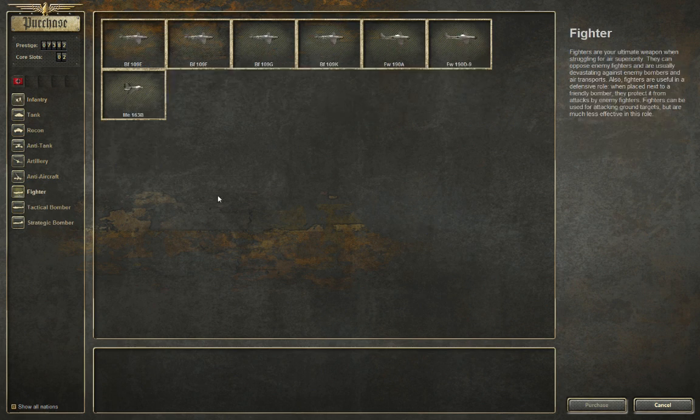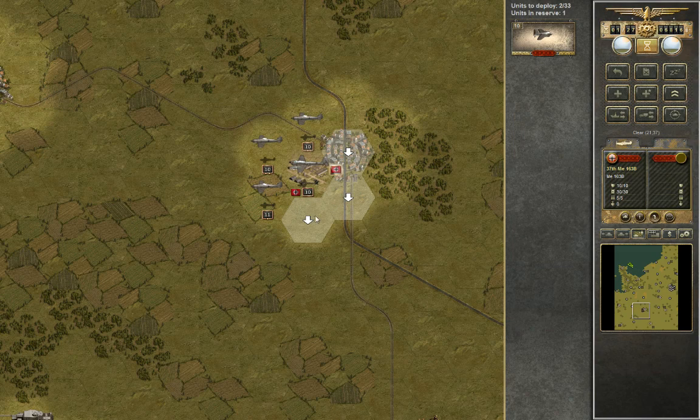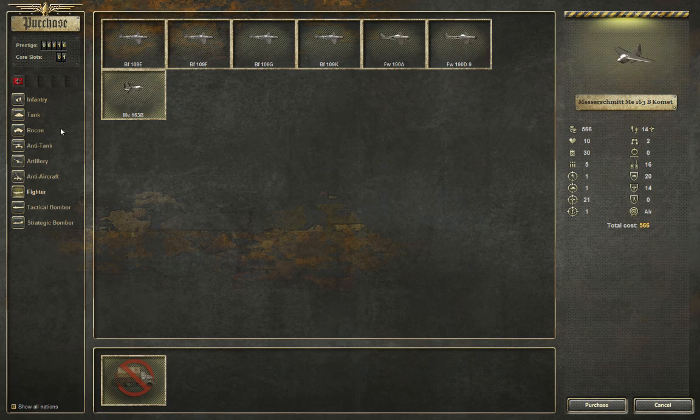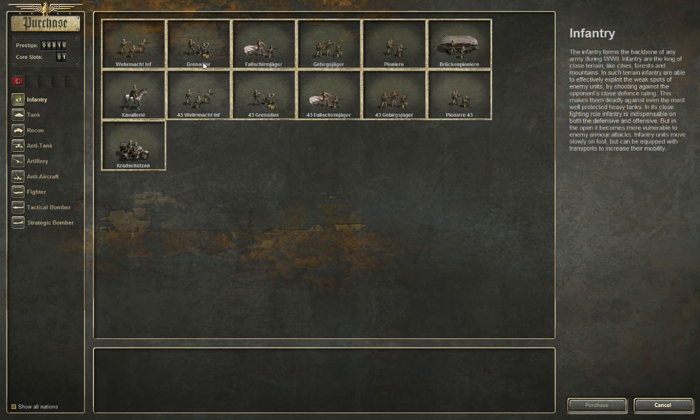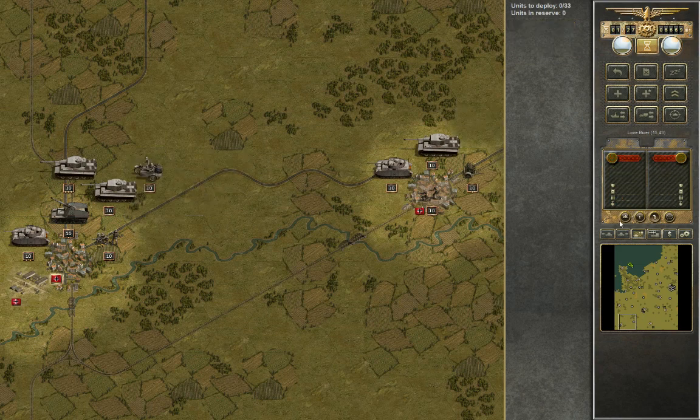I think I'll go for another fighter. We can actually get the new Focke-Wulf D models and the little rocket Messerschmitt Comet. As attractive as it is, it actually has very good anti-tank capability, so let's try and use it. Then we have one slot left — we're going to lack infantry more than anything else, and we lack scout units as well. So I'm going to put a scout unit in with these guys.